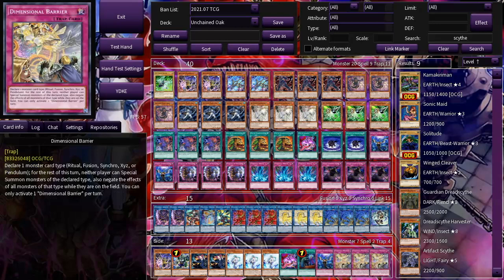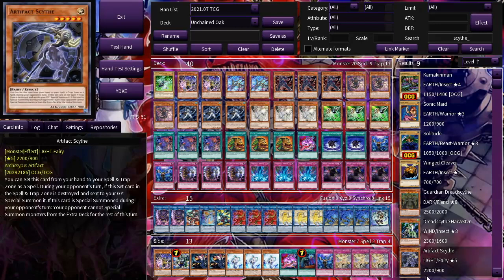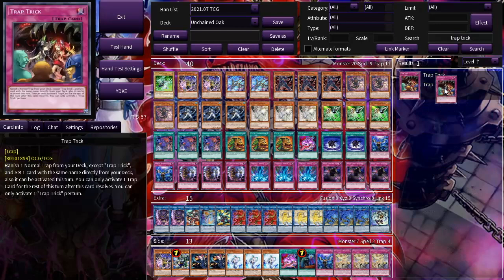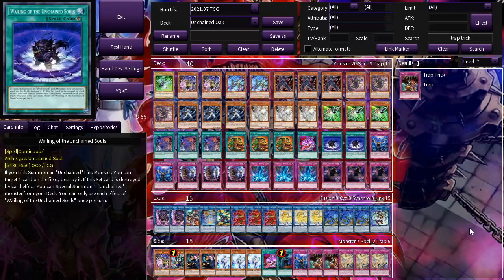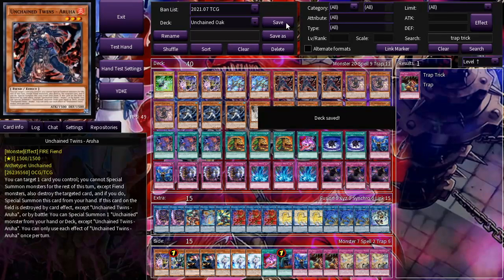We opened two slots in the side deck. Let's throw two cards in and then we'll play a few games, talk about technical play, and at the end maybe make some modifications to the main deck. What else do you have that you would play in the side? Trap Trick would be a wonderful idea. We don't know if we're going first, so this could be a dead card, but it's not the worst idea to put it in the side deck.